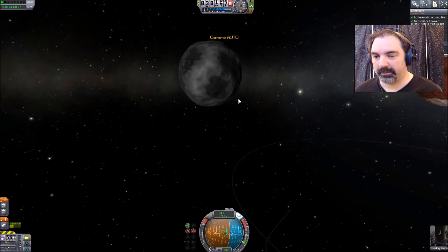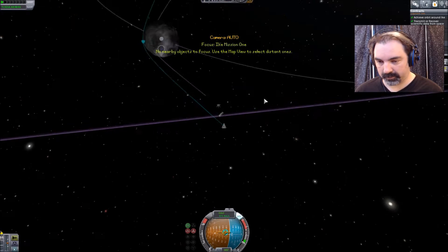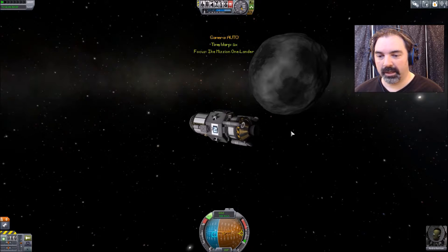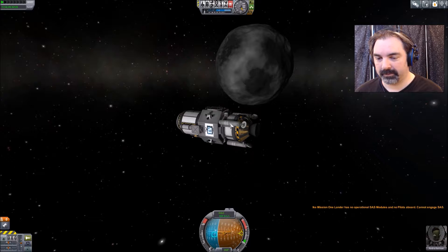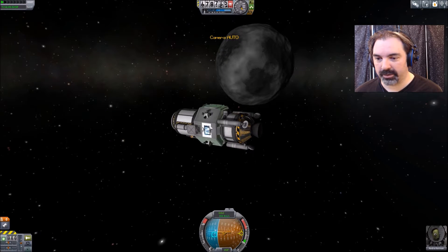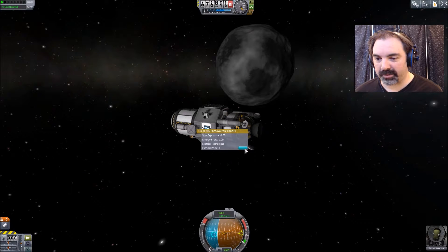Now this ship — is it within control range? No. This ship does not have a pilot on board, but it is making a flyby of Ike as well, and it needs to turn its SAS on and deploy solar panels.